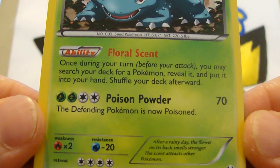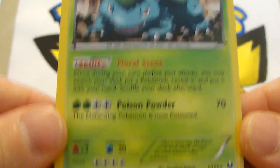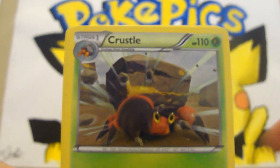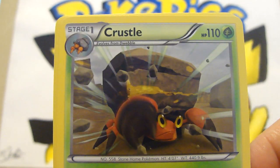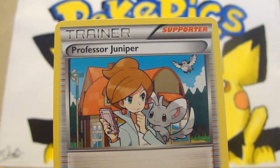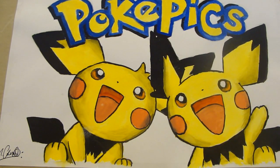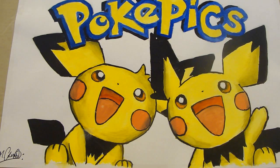What does it know? Poison Powder and Floral Scent. It's number three — cool. That was the rare. A Crustle, a Jolteon — love that — and Professor Juniper. So they weren't a bad way to start at all, actually — they were pretty good.